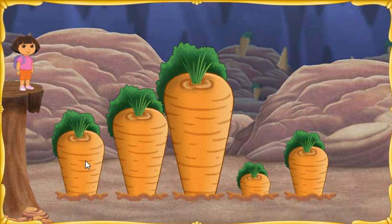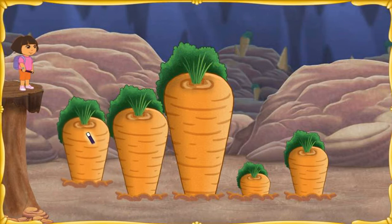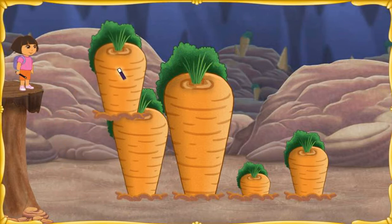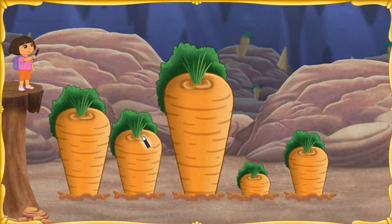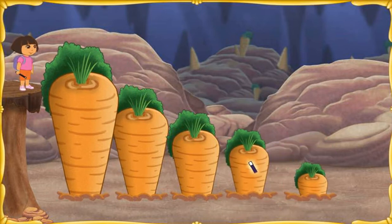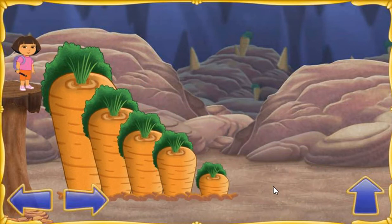To move a carrot where it needs to be, click a carrot to pick it up, then click the place where you want to put it. Put the tallest carrot here! Abracadabra! Tallest to shortest! Abracadabra! Tallest to shortest! Abracadabra! We made it through Bunny Hill!